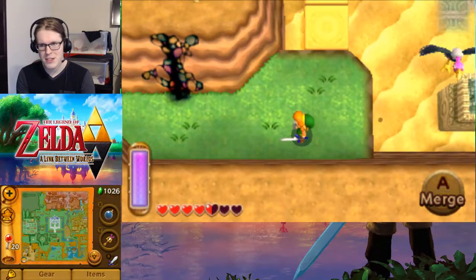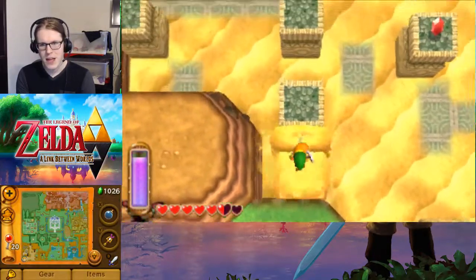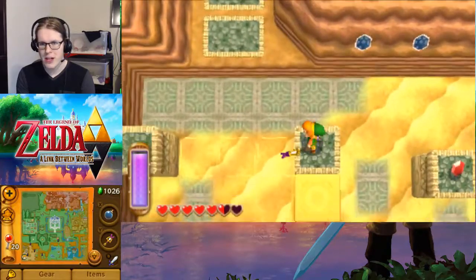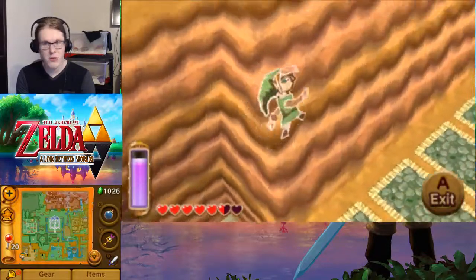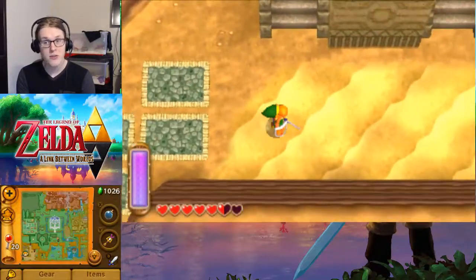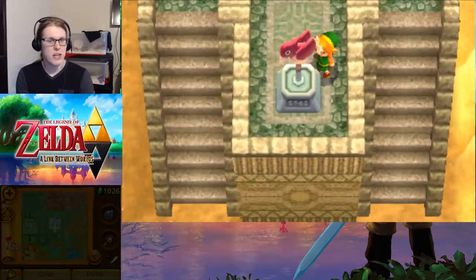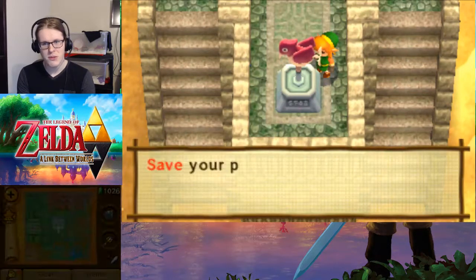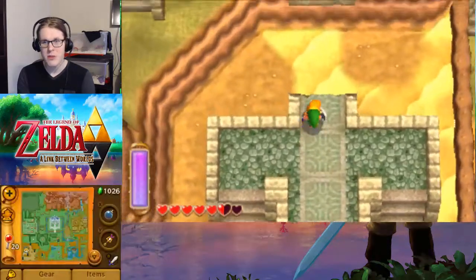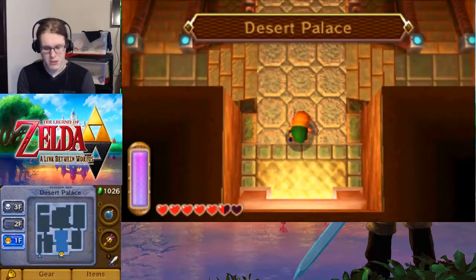But Hyrule does have this nice area, and this is going to be how we're going to get to the next dungeon. If you had upgraded the Sand Rod, which you can do later with items you own, you would have those pillars forever. So it is a very useful thing to do about this dungeon if you do own it — it's 800 rupees — but you also need to do some of the Mai Mai questline. We want that active so now we can get back here really easily. Let's enter the Desert Palace.